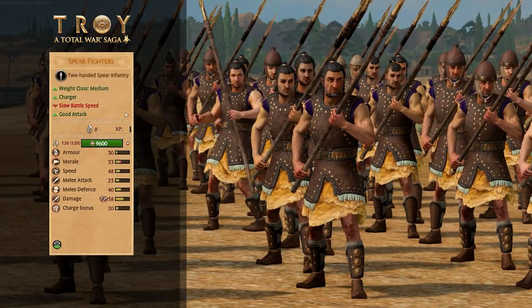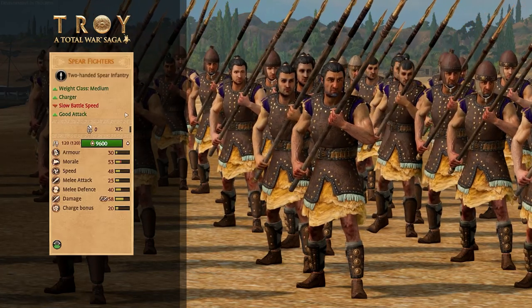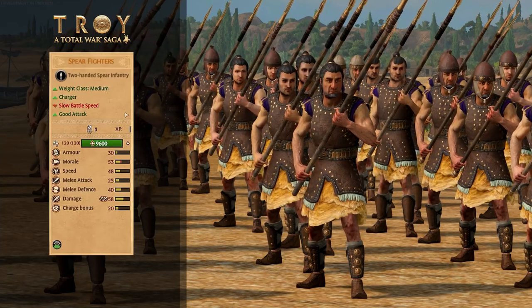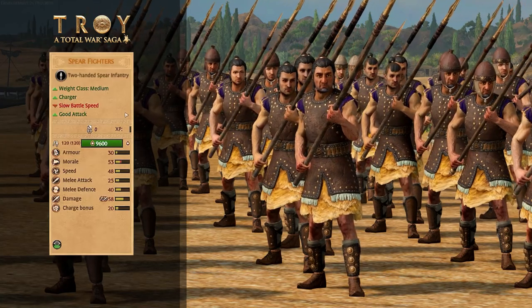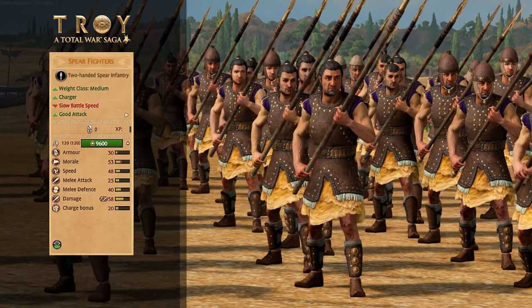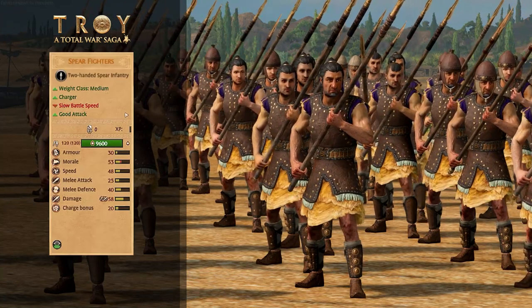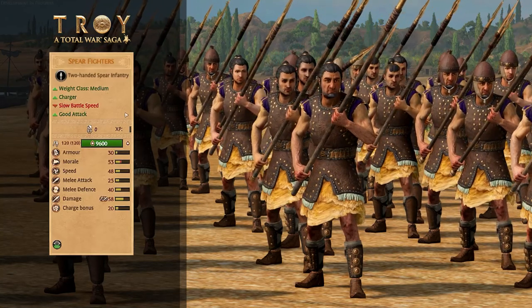On to the medium infantry then, with Spear Fighters. These are very much the cheap and cheerful spearmen for Hector's army. I would ignore the traits at the top of the unit card for this one, as apparently they're a charger, have a slow battle speed, and have good attack — well they don't have any of those. They've got some of the lowest attack stats, they have 48 speed so by no means slow, and they have melee defense so they don't need to cycle charge necessarily. But either way, a cheap anti-large unit for Hector.